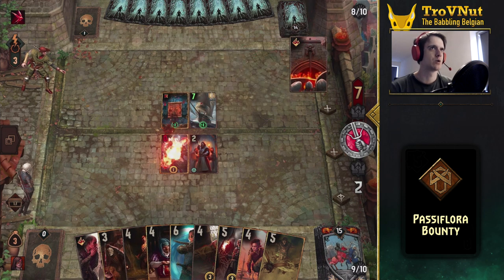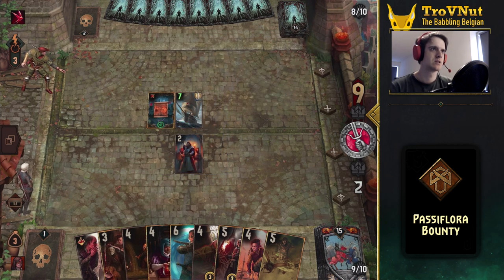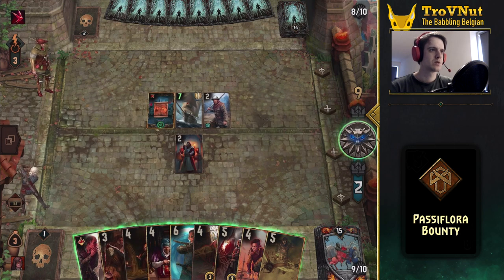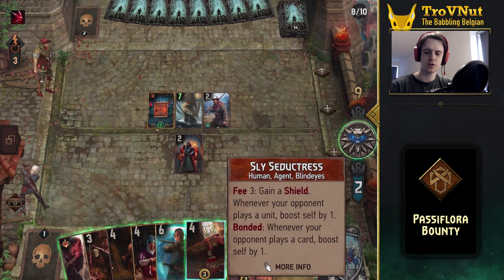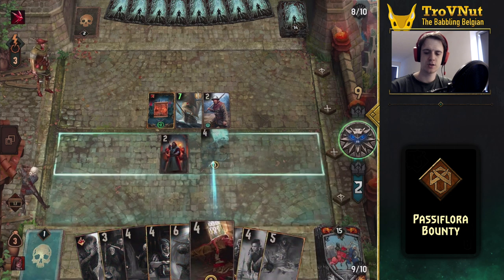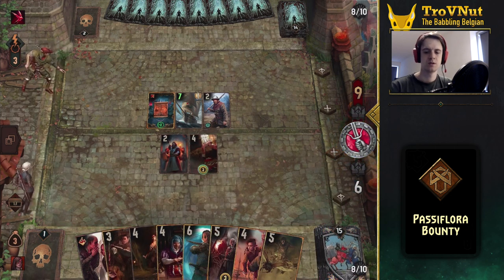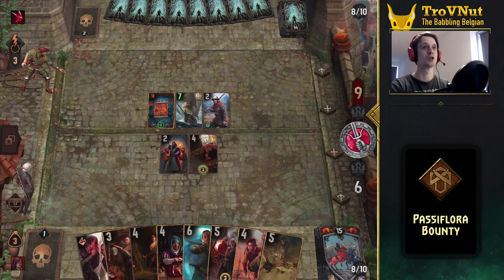I expect those boiling oils — just bait those out. That actually purifies the Fire Sworn Zealot as well. Let's just start slow — the Sly Seductress is basically perfect to just generate some passive points. It's been a while since I played Syndicate with audio on.